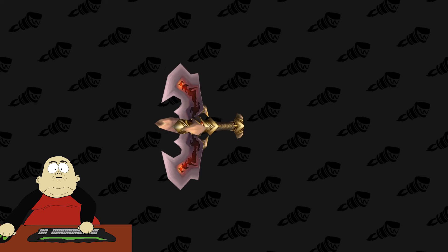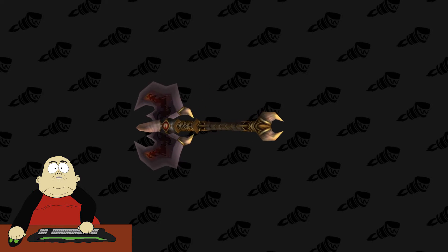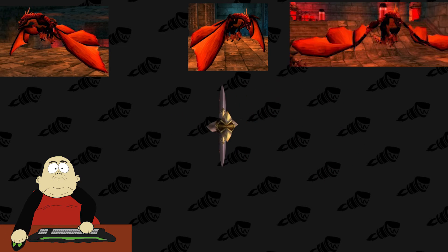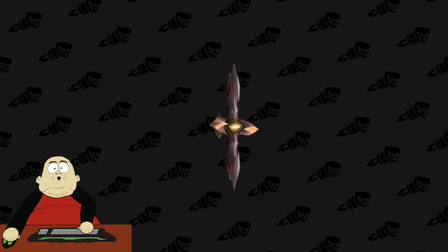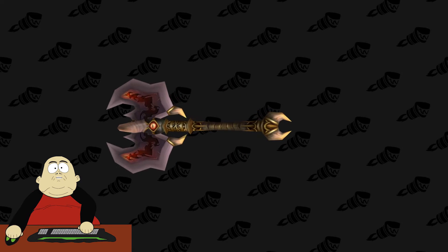Number 3. Number 3 on the list, we got the Drake Talon Cleaver. This one actually drops off of 3 bosses in Blackwing Lair — they all share a loot table. Their names are Firemaw, Ebonrock, and Flamegore. I really like this piece just because it's really classic and kind of barbaric looking. It's just a really tough looking piece.